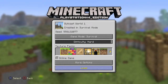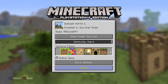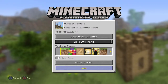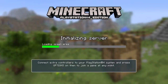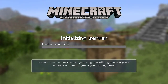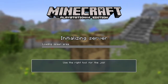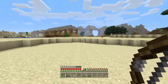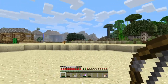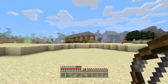Welcome back, this is Outcast PS4 Plays Minecraft. Today we're going to continue on our world one on survival hardcore with the vanilla texture pack. We're going to take a break from some building — we're going to do an expedition, except rather than go to the east like we've done twice before, this time we're going to go to the west and check out what's there.